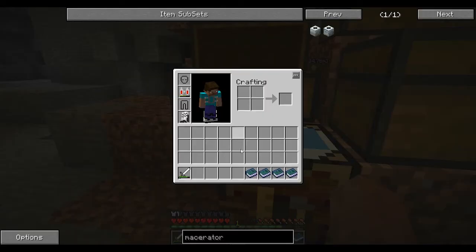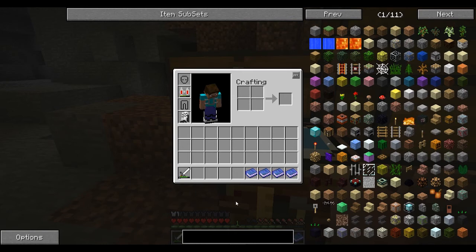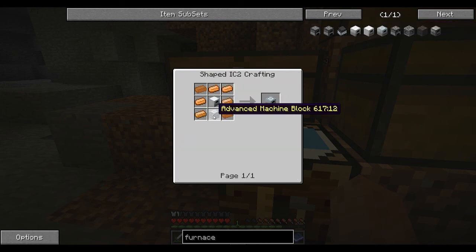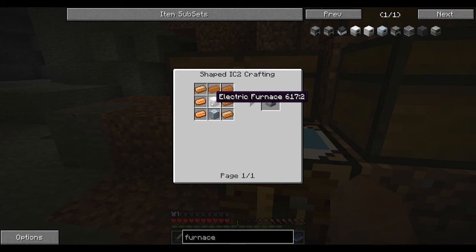Let's see what else we can do. What goes after the generator? We need the electric furnace. There's a lot of furnaces — furnace, furnace cart, iron furnace, electric furnace, induction furnace. For the induction furnace, we need an electric furnace in advance. So let's get an electric furnace first. For that, we need the iron furnace, which is made out of iron. Let's start from step one.